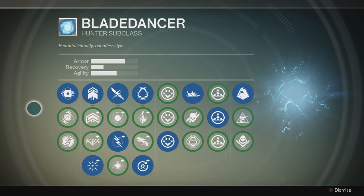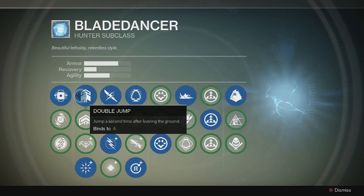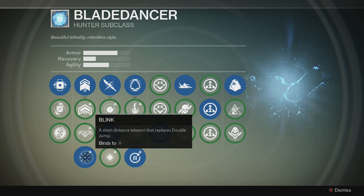Next, for the grenade I always use the Flux Grenade. The reason is because it sticks to enemies and causes more damage. If you throw it at somebody and they're in the vicinity, it will heat-seek toward them in the last ten feet, so if they strafe a little to the right or left, it can follow them and stick to them and get the kill.